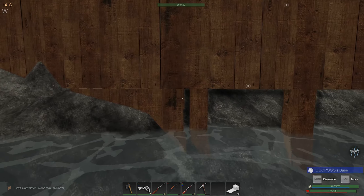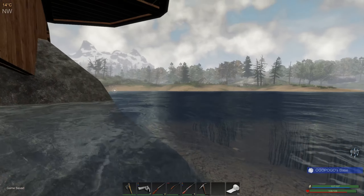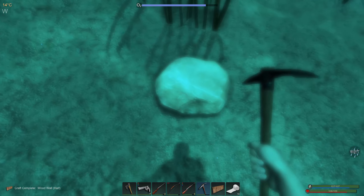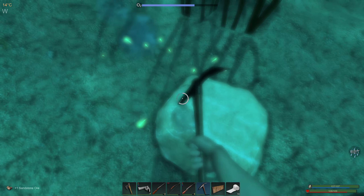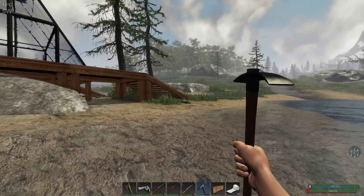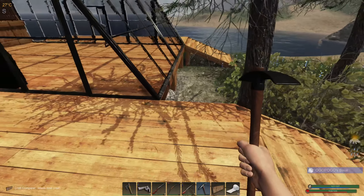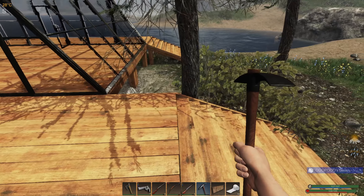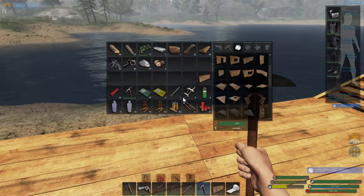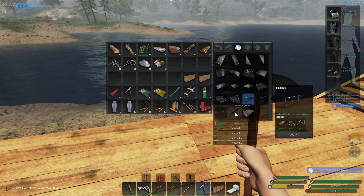Slap this guy in. And while those are crafting, let's go take a quick look. There's a sandstone. While those are crafting, let's see what we're going to need here. Half. Two halves, two fulls, and three of those.